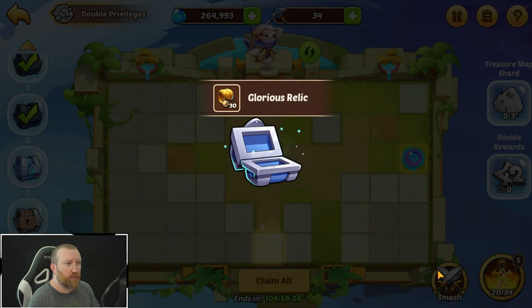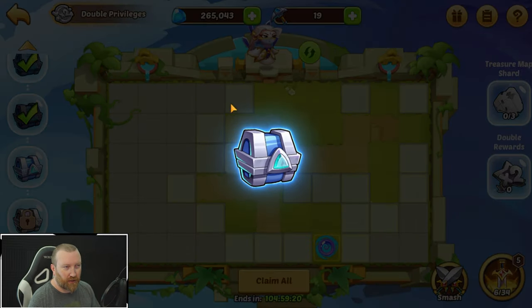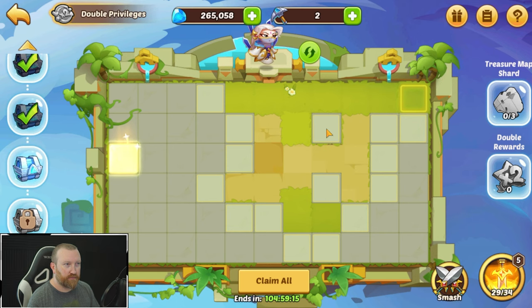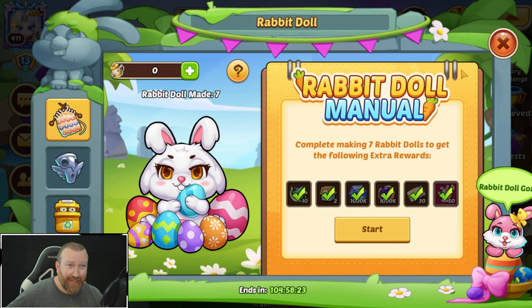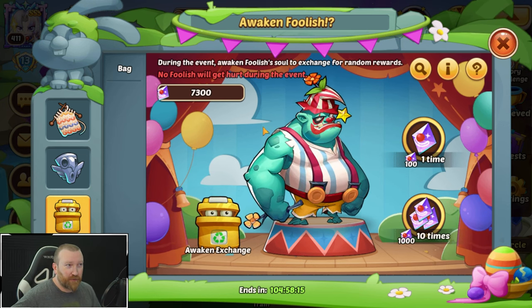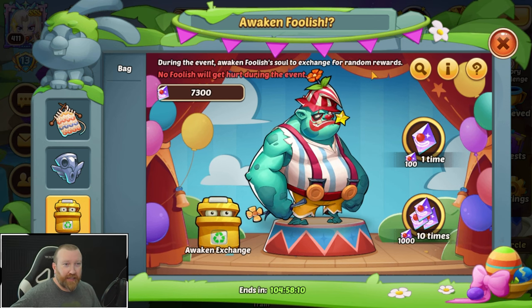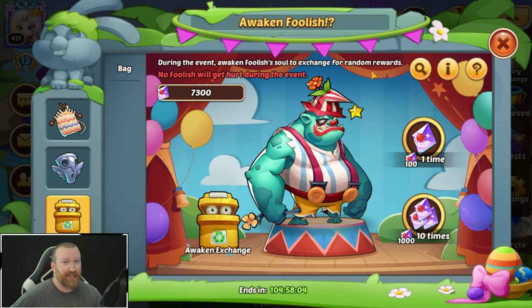We're getting glorious relics, but all the other rewards stop — it's just glorious relics from here, so it's not as good. That's everything for today. Tomorrow we will do more things — we'll do more of our eggs, we'll do a giant soul awakening session for Foolish when we have everything unlocked. Hopefully you guys enjoyed this one. Let me know what you think about the Easter event — it's honestly really, really good. See you guys next time.